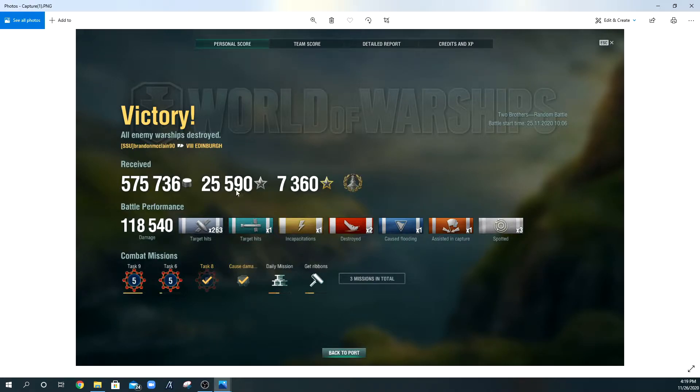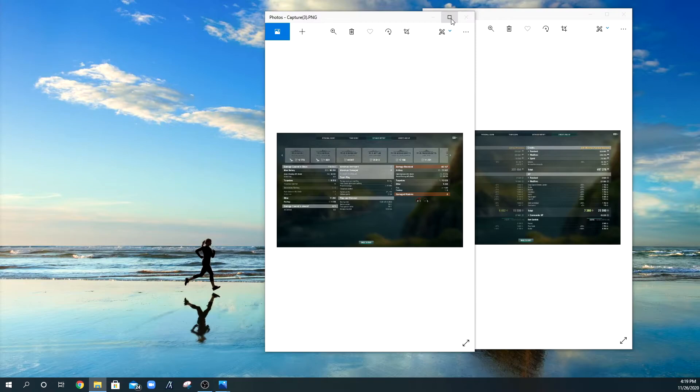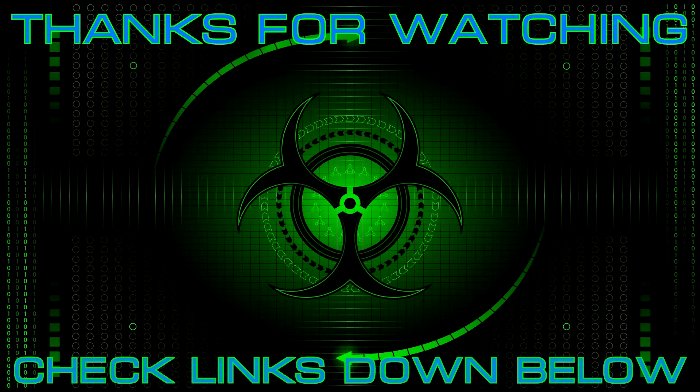Post-battle results: 118,540 damage, 263 hits, one torpedo hit, two kills. It's not spectacular, but we came top of the team because of the Dreadnought achievement — being in the game the whole time. The Musashi would probably have been higher otherwise. We did 11,000 flooding damage from that torpedo, which was nice. The reason for the high XP — 25,000 regular XP — is that it was my first win of the day with every flag running and the best camo available. Hope you guys enjoyed this replay. If so, a like would be much appreciated — catch you on the next one!